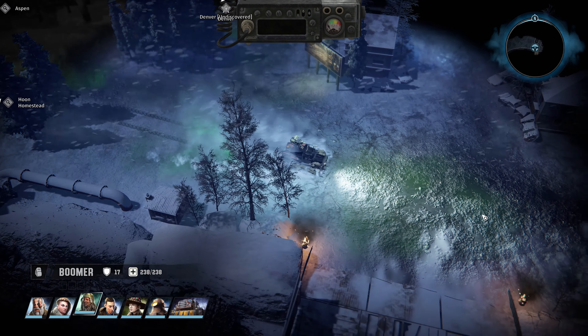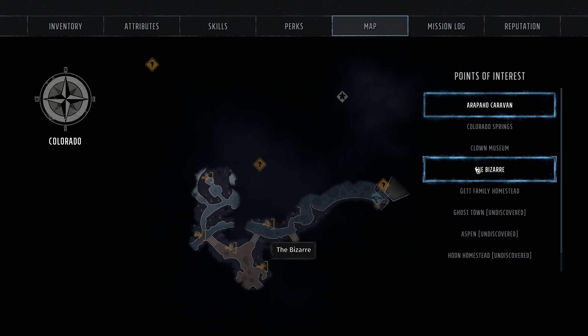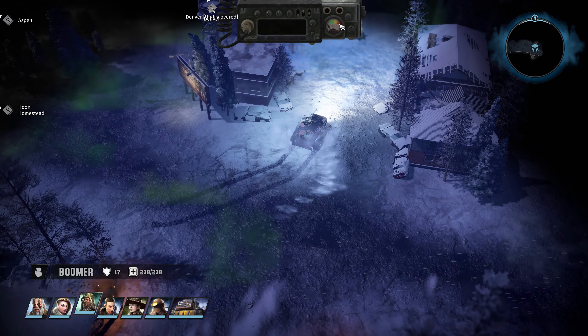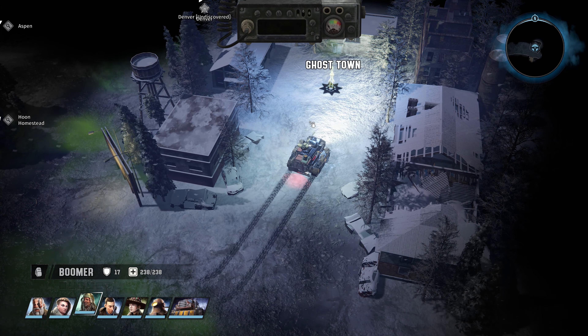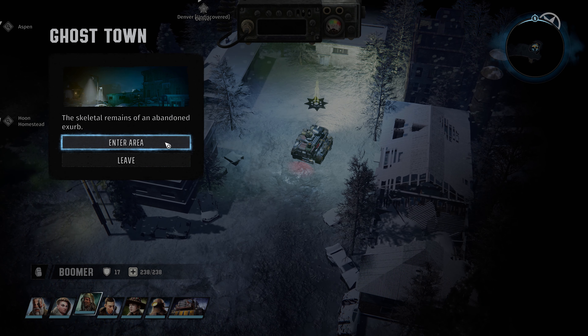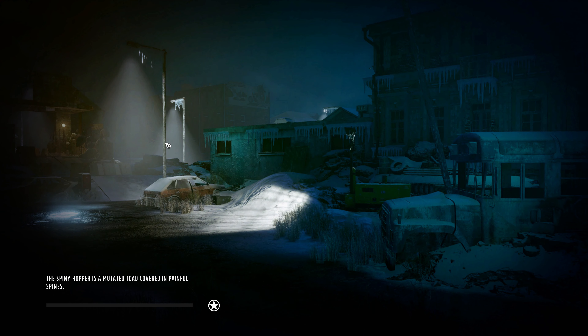Denver outskirts - this looks like a ghost town. The skeletal remains of an abandoned exurb. The spidey hopper is a mutated toad covered in painful spines. Out here in the boonies in radiation land, I bet we're going to see some pretty crazy mutant animals - maybe even mutant people. We asked about the bandits but got no info - I bet it's some mutant bandits.